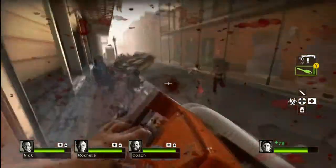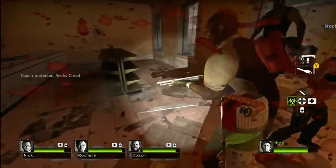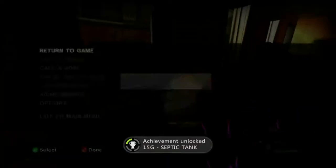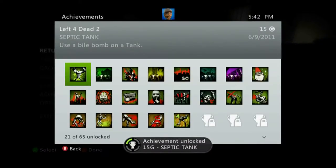I'm going to go outside and oh my god there's a tank. Oh, here he comes. And I'm going to be running inside, I'm going to take that biobomb out, wait for him — he's going to come through and I'm going to throw it in his face. And look at that, 15 Gamerscore: Septic Tank — use a biobomb on a tank.